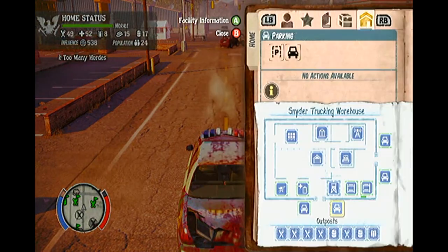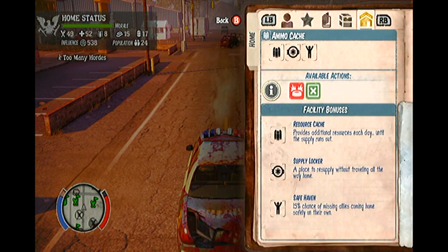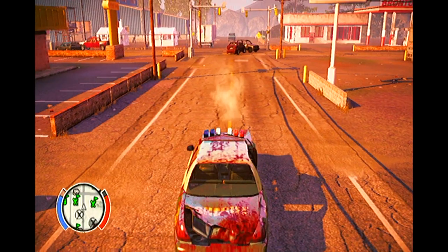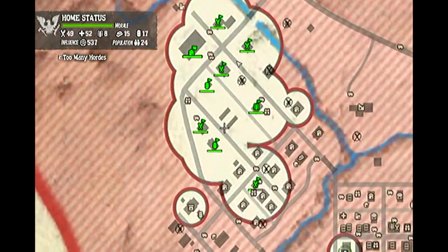Once you climb an outpost, if you head home and into the camp layout map menu, you will see that your outposts have been added at the very bottom of that menu. If you press A on an outpost, you will be able to set traps. As you will see in this video, I have climbed 8 outposts around my base camp, thus stretching the red safe zone circle quite far.